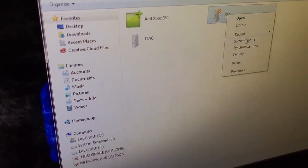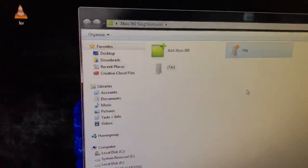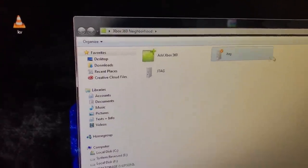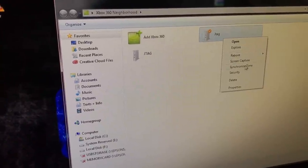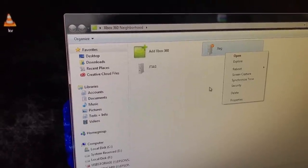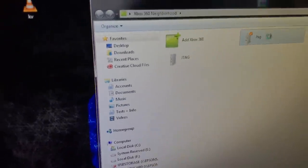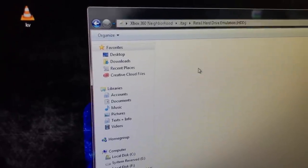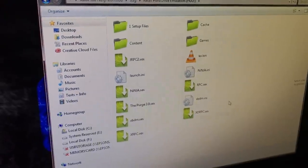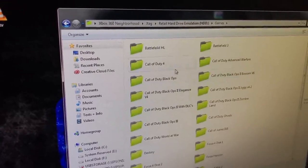You have a few other things you can do — you can do a screen capture. Yeah, it works — so you can screen capture, and it shows exactly what's on my screen right there. And then you have some other options — you can reboot your console. And if you double click on it, it'll take you to this, and then Retail Hard Drive. And then you can actually view all the files from here, and you can actually start games and start apps from Neighborhood. It's pretty sweet.